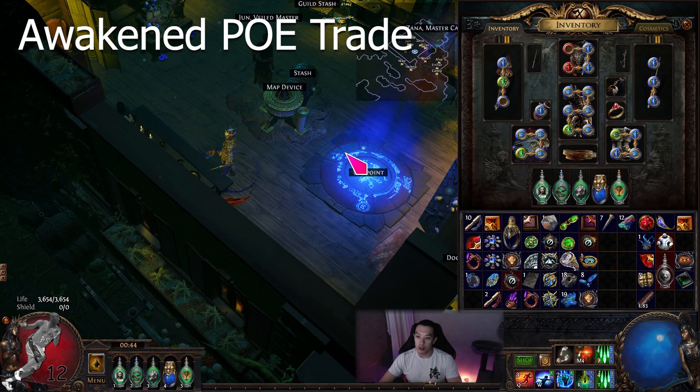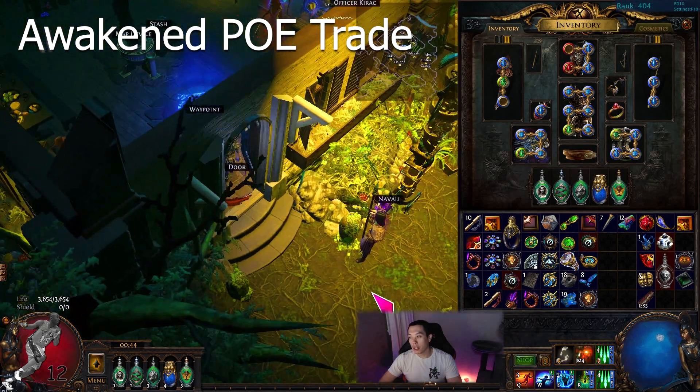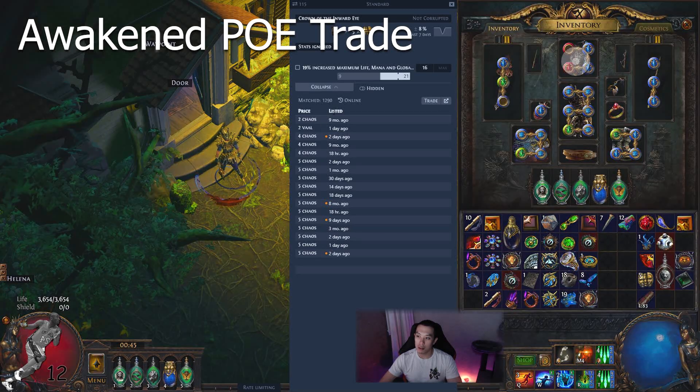The first tool is Awaken PoE Trade. In the description I will include all the links to download it. Awaken PoE Trade — let's say you have an item, you get it at league start and you don't really know how much it is. How much is this item — is it 1, 2, or 10 chaos? You hover over the item, press Ctrl+D, and this pops up showing you the lowest price of the item and when it was listed.